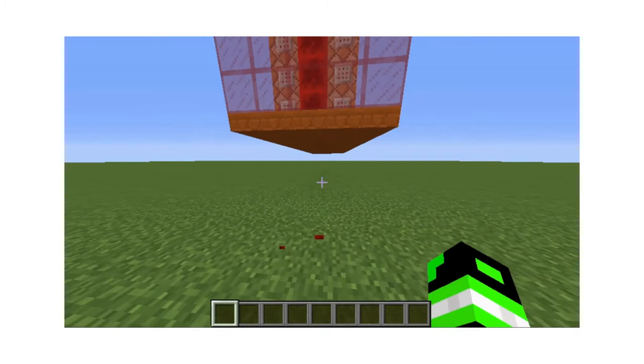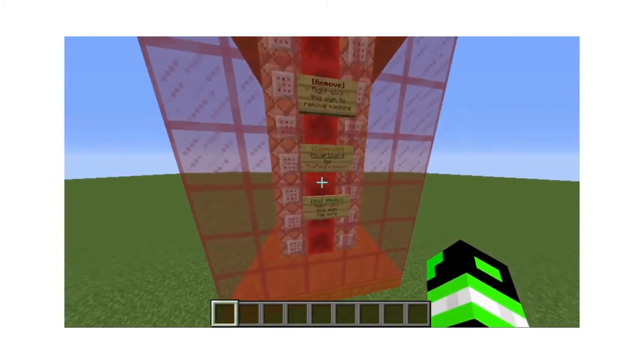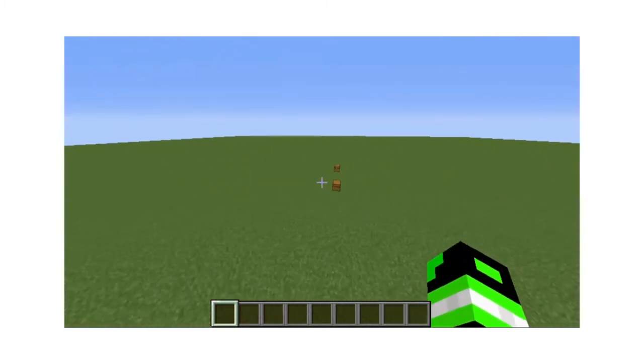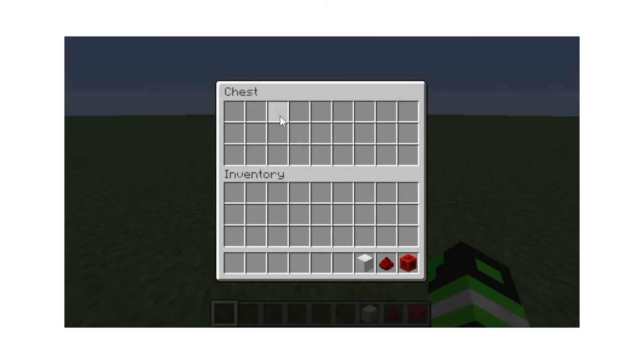Then you break the redstone block, go up here and click get items. The items you need for this are going to be in this chest. You need a block of redstone, a piece of redstone, and then a block of iron.